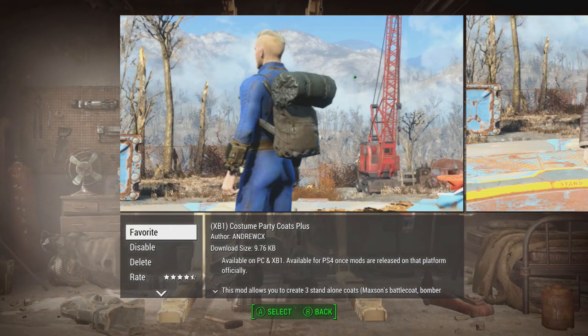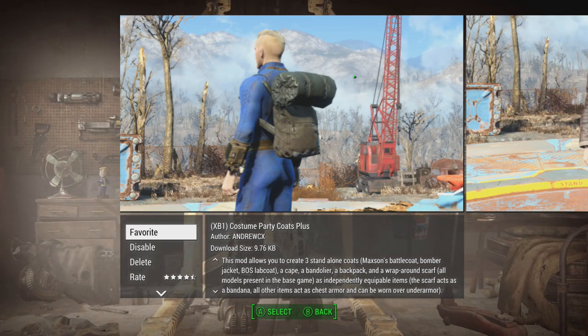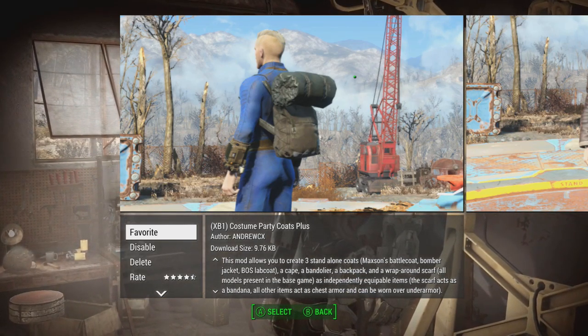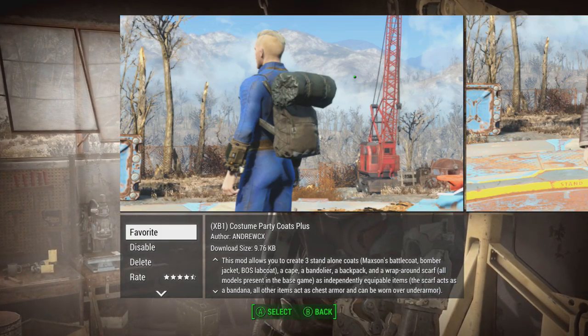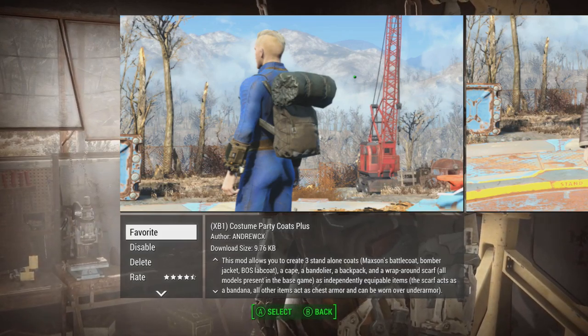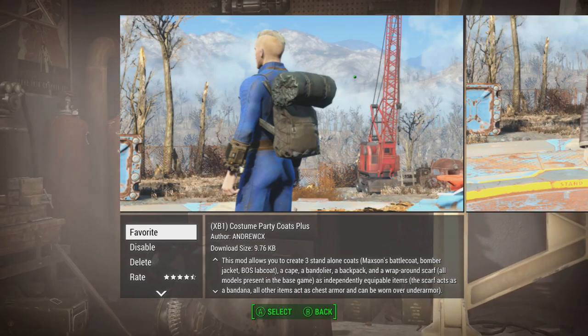What we've got here is this mod allows you to create three standalone coats — a bomber jacket, some sort of nice battle coat, a lab coat. There's also a cape, a backpack, some scarves — some pretty damn cool stuff, not gonna lie.